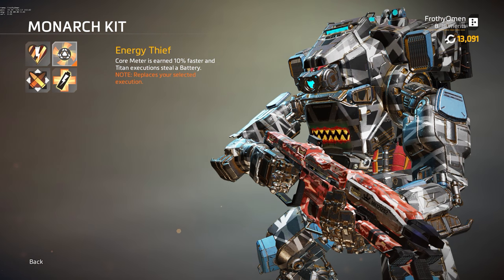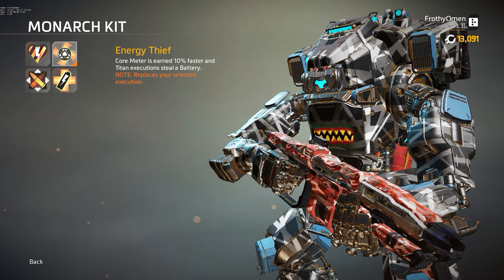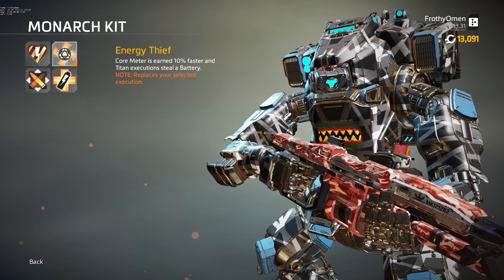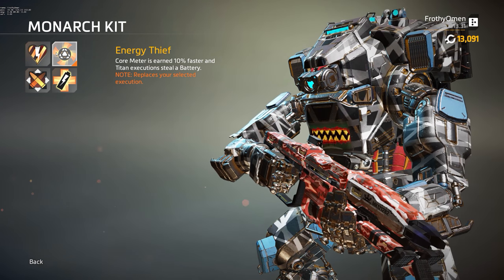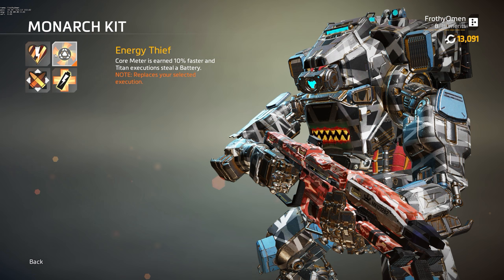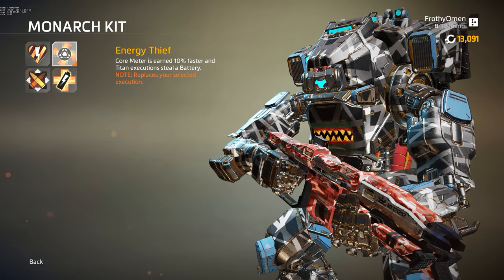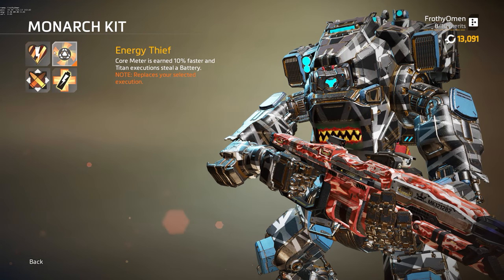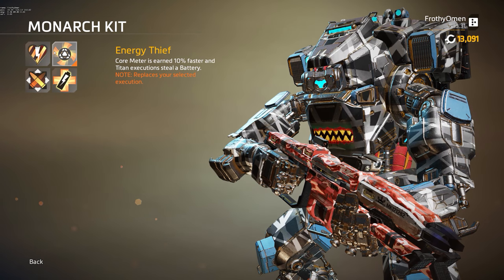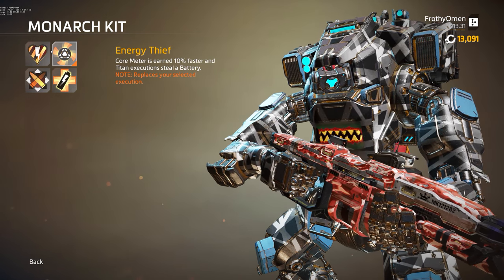Energy Thief — this is my personal preference. Core Meter is earned 10% faster, and Titan Executions will steal a battery. This just seems like a no-brainer. It gives you a mechanical advantage over other Titans that no other Titan has, and it allows you to stay alive as your Monarch better. It allows you to get your cores more quickly, which also allows you to stay alive better. The whole point of playing this Titan is trying to survive as long as you possibly can. Energy Thief lets you do that.